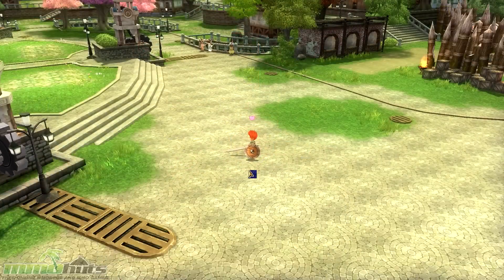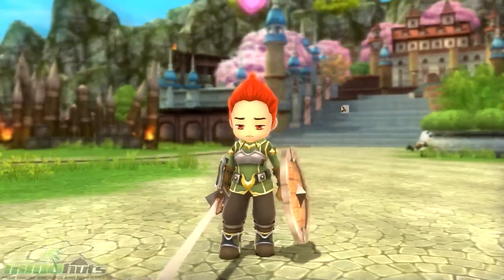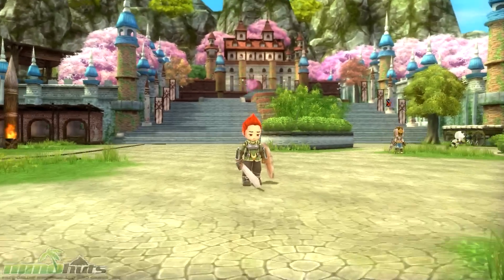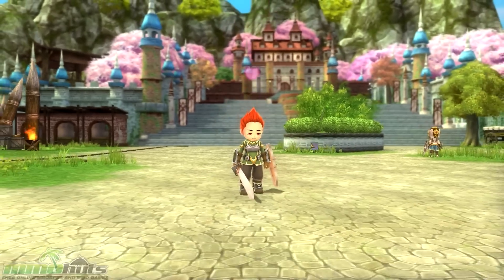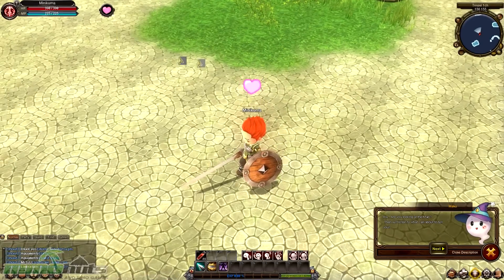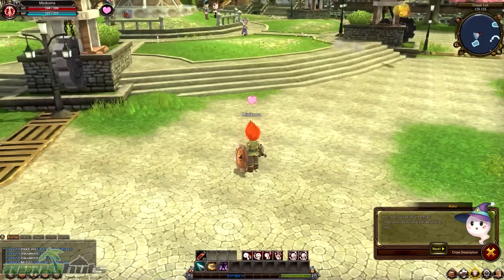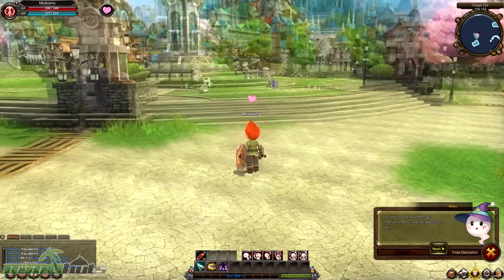One nice thing about the game is that you have complete control over the camera — you can zoom in close — and I definitely like the way the game looks visually; they did a good job with that. I like how the background blurs off in the distance as you get close. The game also features a few systems already implemented that are unique, like this here: my icon is a heart, and if I party with other players that also have this icon, I get bonuses.